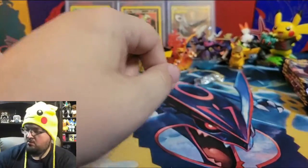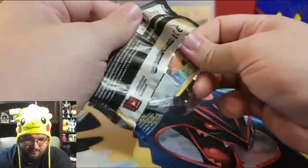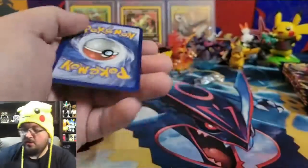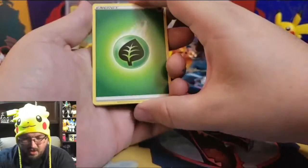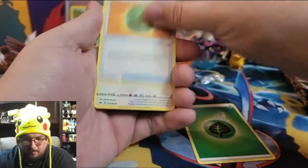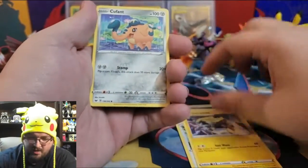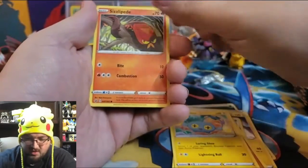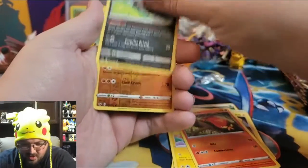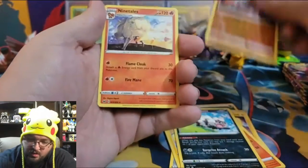Unless I reversed it somehow, I don't think I did. Pack twenty-four: Leap Energy, Lombre, Corvoisquire, Galvantula, Kaupant, Baltoy, Chinchou, Sizzlipede, Galarian Zigzagoon, reverse holo Rhyhorn, and a non-holographic Ninetales.